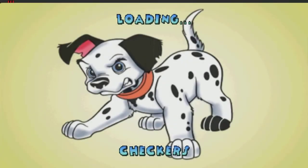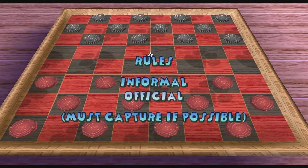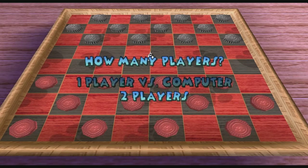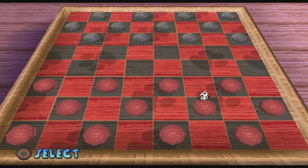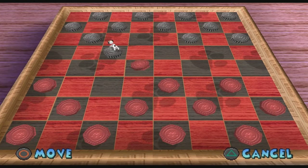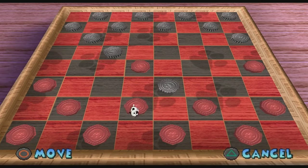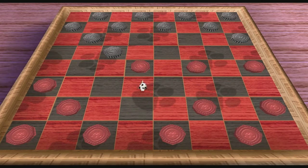After that, we have Checkers, which is probably one of my favorite minigames in this game. You move around as Domino, and you just choose what piece you want to move and then you go. You try to capture every single one of the opponents. That's how Checkers work.